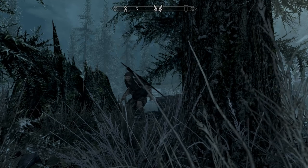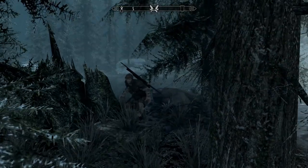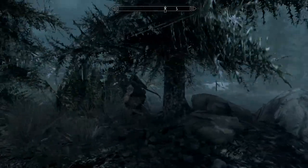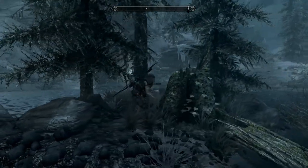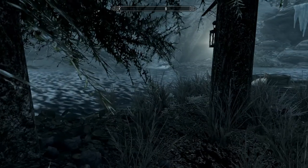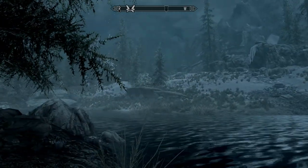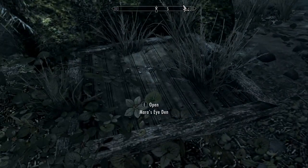Hey folks, this is Noble Rambler continuing rambling through Skyrim. We have found this place — Mara's Eye Pond — and there's a trapdoor in here. I may have come through here once in my other travels but it's not really coming back to me. We are at one in the morning, so there's always the possibility that if we don't go in here we're just going to get taken down by a vampire or some other beast of the night. It may be safer down this hole.